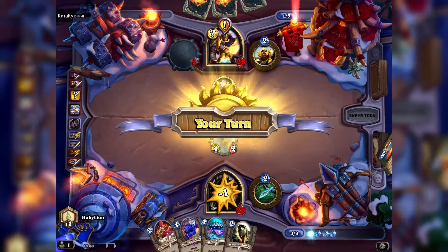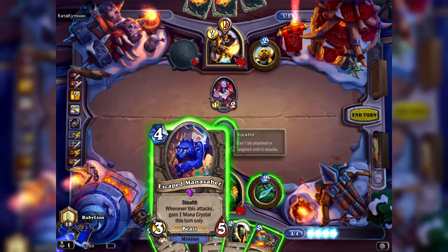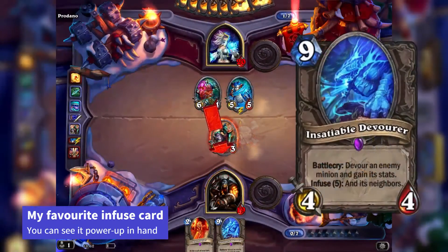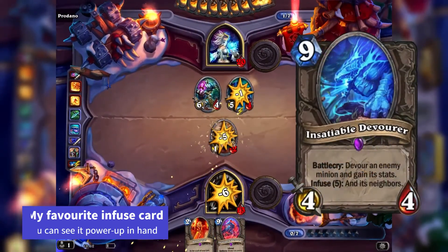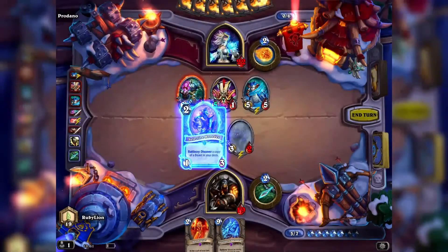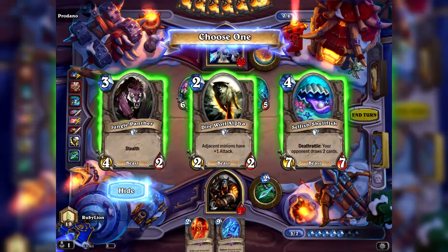I really like some abilities that monsters in Hearthstone have that just wouldn't be possible in a real card game. My favorite one is the infuse mechanic, which powers up your monsters in your hand after a set number of monsters has been destroyed by your opponent. The discover mechanic can add a card from outside of the deck to your hand, sometimes even copying a card from your opponent's deck.